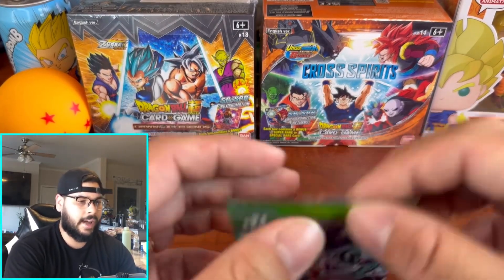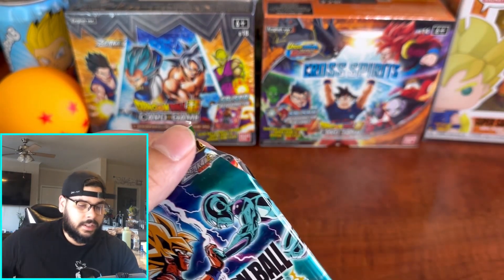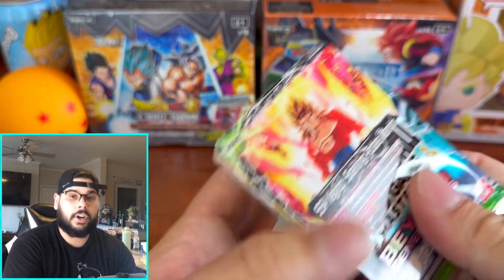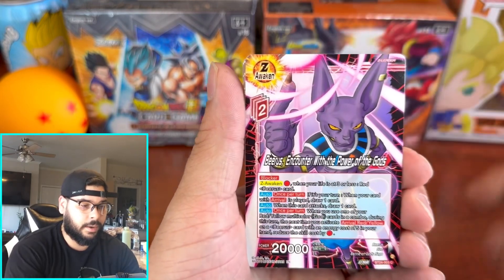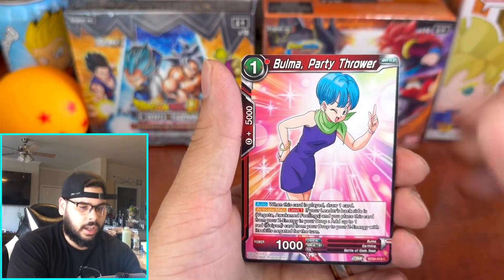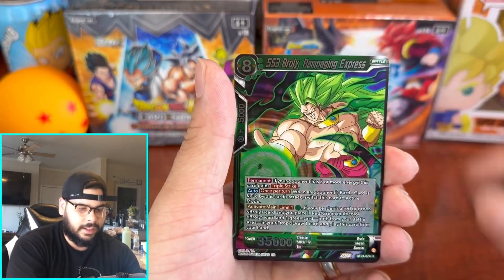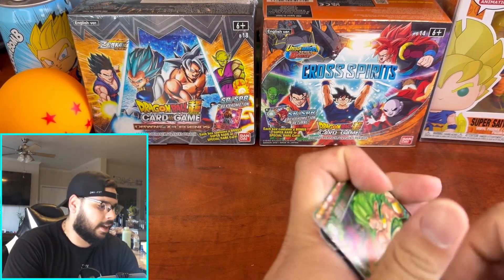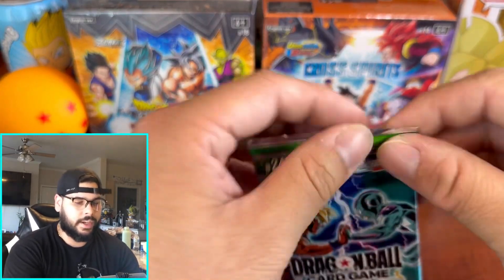I've got the booster boxes in the back — it's been a while since I put booster boxes in the back. Dawn of the Z Legends was basically one of the first sets I opened when I started collecting, and the SPRs in that set are pretty amazing. Let's see if we can change the look a bit and get an SR, a god rare, or an SLR — because the luck has just not been in my favor.